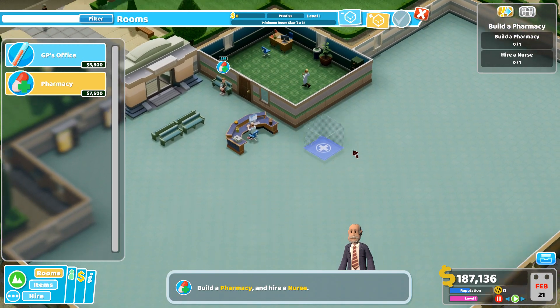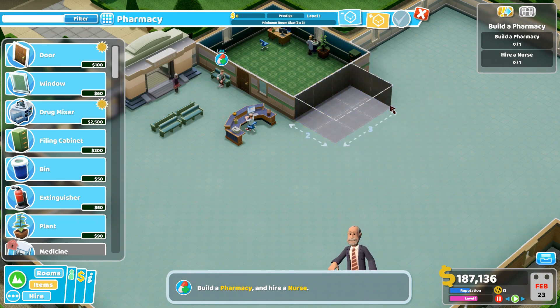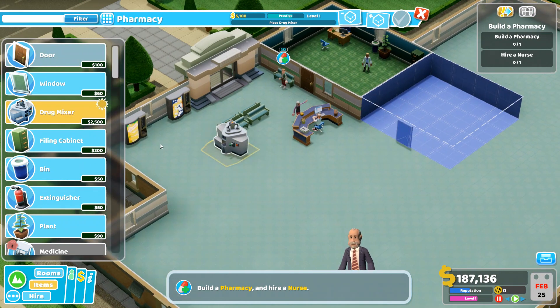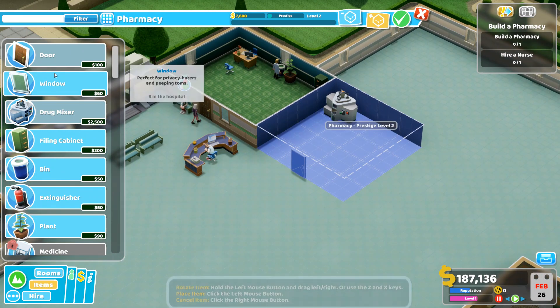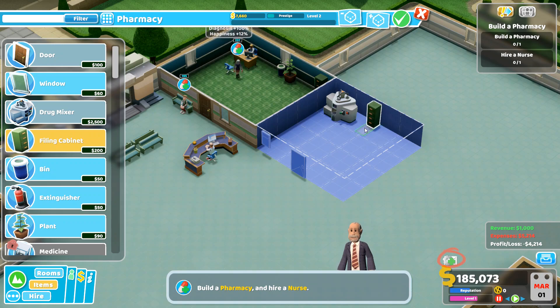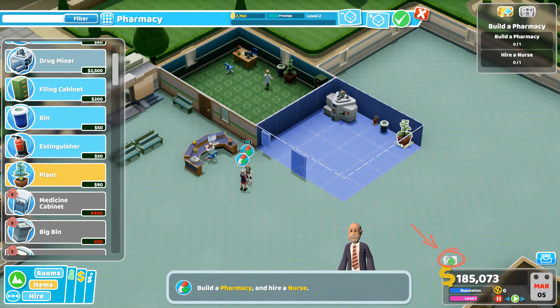We'll go into our rooms and we find we have a pharmacy now. So I'll kind of just use this space — we'll just tack it on to the GP's office. So too small — there's our minimum. We'll just make it one bigger than minimum on each side. We need a drug mixer. I don't think I've mentioned on this channel yet, but I am a pharmacist. I didn't notice a pharmacist being hireable, so maybe a nurse runs this, which is fine. Nurses are skilled people. There's a machine, so let's throw that in. And a bin.